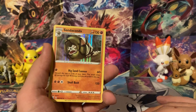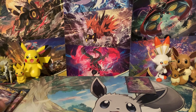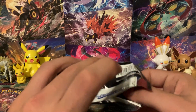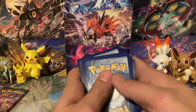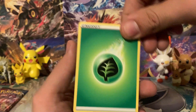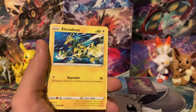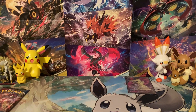Behind this Murkrow we've got a Holographic Sandaconda, probably around 20 cents — but we're only counting stuff that could actually sell, so V's and VMAXs and things like that. This is actually our second to last pack, so wish us some luck. Pack 7 has an Urn of Vitality, Sliggoo, Seedot, Murkrow, Bronzor, Bellsprout, Electabuzz, Gligar, a Cacnea reverse, and the rare is a Mr. Rime.